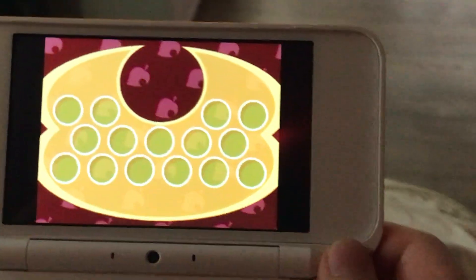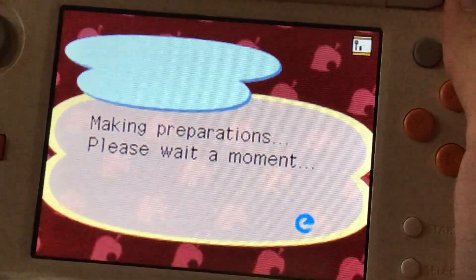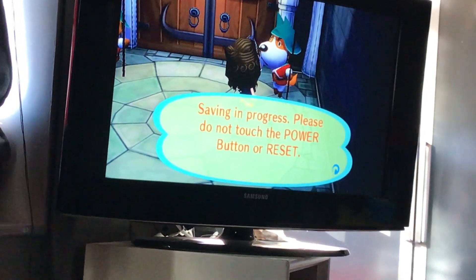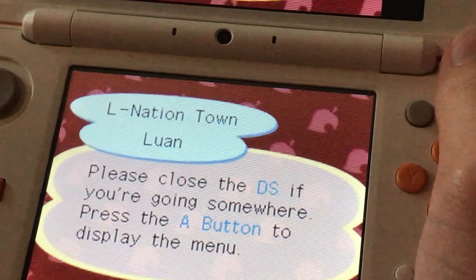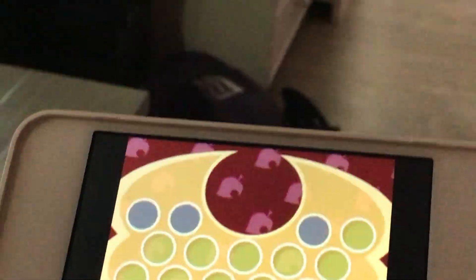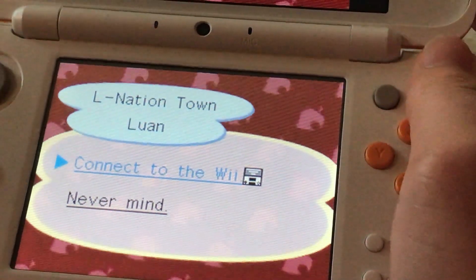Whoa, wow, they actually — that looks really cool, I'm not gonna lie. Damn. Oh wait. Okay, L Nation Town, the save data has been transferred. Okay, please close the DS if you're going somewhere. Press A to display the menu. Alright.